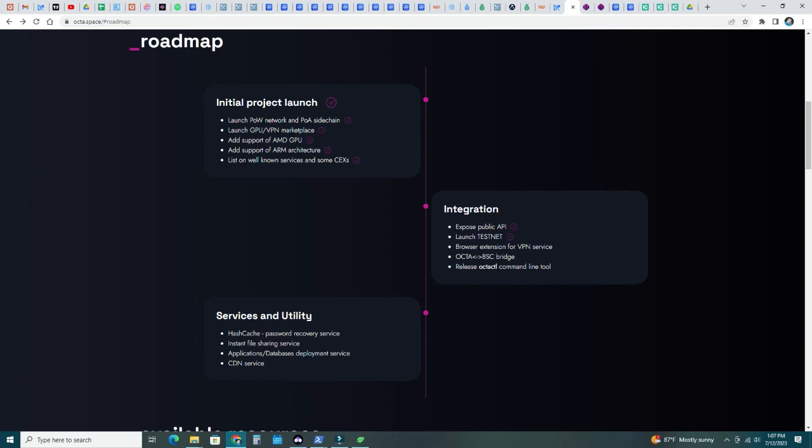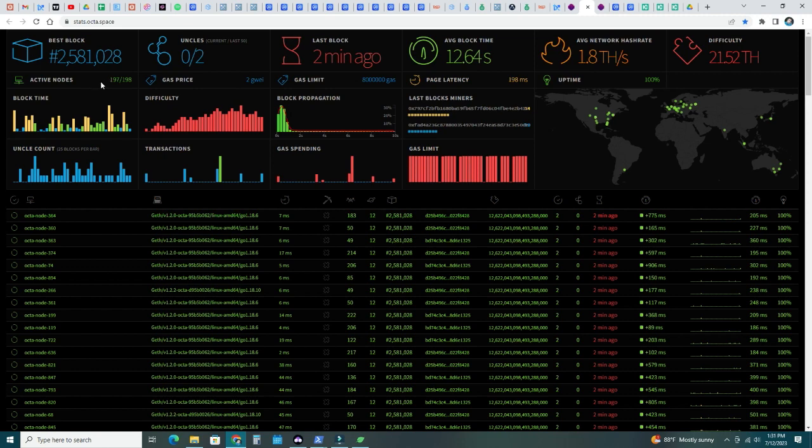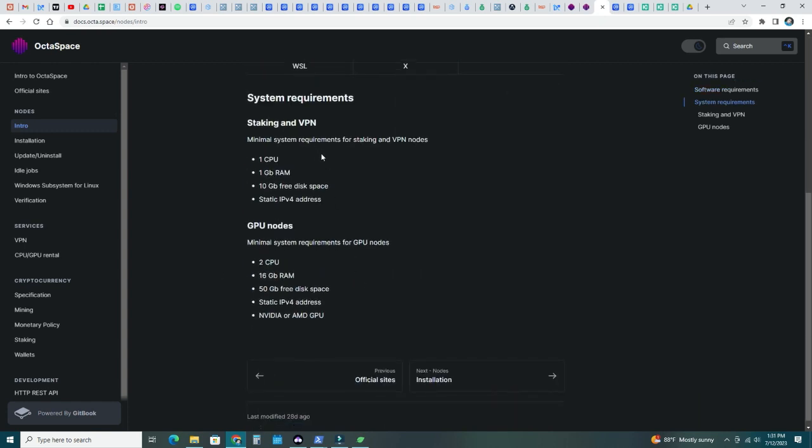They launched a GPU VPN marketplace and added AMD GPU support. They're currently in the integration phase after launching testnet. They have a really nice dashboard with 197 active nodes across the globe. You can see average block time, average network hashrate at 1.8 terahash per second, and difficulty at 21.52 terahash. These are known as Opta nodes — computers with available CPU, GPUs, memory, and disk space.